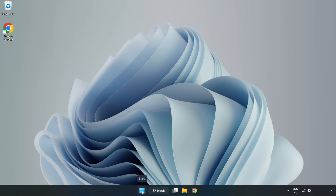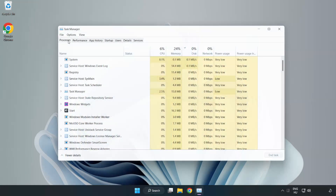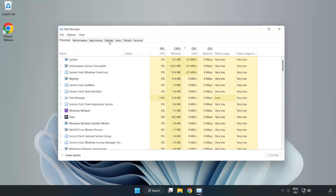Right-click the Start menu and open Task Manager. Click Startup and disable any applications you are not using. Close the window.